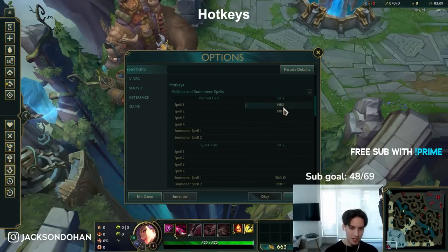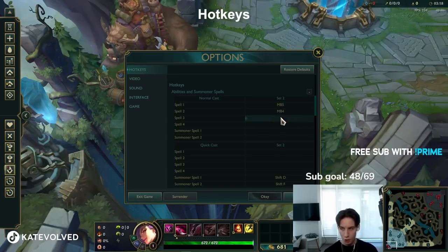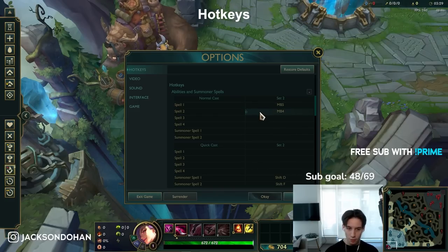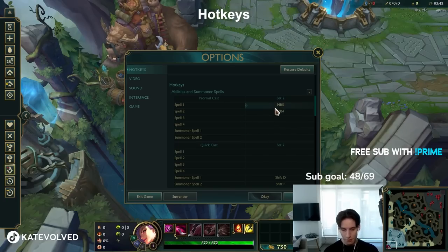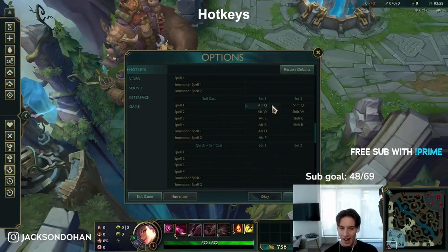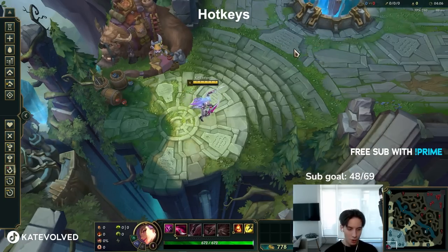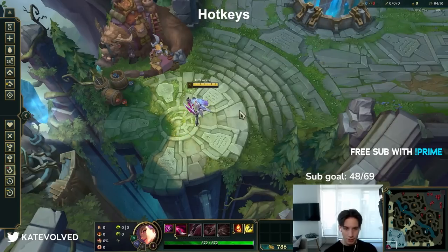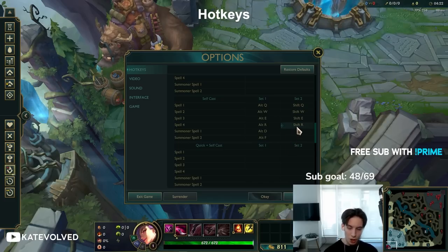Normal cast activated. It's more beneficial on champs like LeBlanc — mouse button 4, I can see my LeBlanc W range. That way I can one-shot the wave a little bit easier with WR. It can be beneficial to have your normal cast bound to a different set of keys. A lot of pro players have shift plus the key instead. You can set it to shift plus E for normal cast E. I don't have shift as my normal cast because I have shift as my self-cast. If you don't know what self-cast is — for champions that cast shields or heals like Zilean ulti or Lissandra ulti — it's very good to have self-cast bound. In my case, shift plus the ability. If I'm playing Zilean and I have to ult myself, shift R. If I'm playing Janna, shift E to shield myself. Very, very useful.